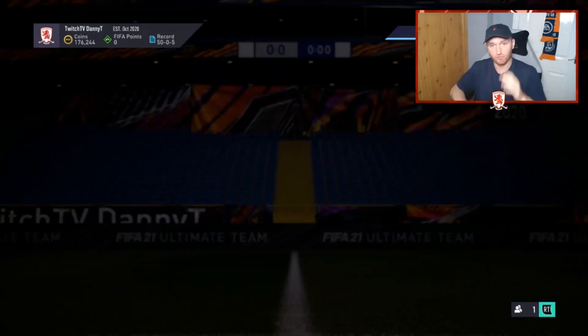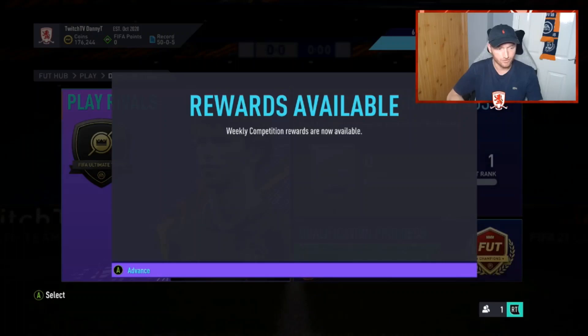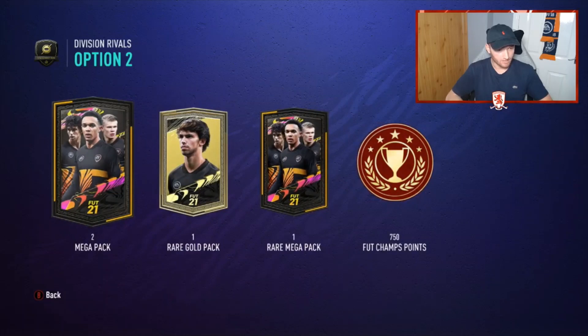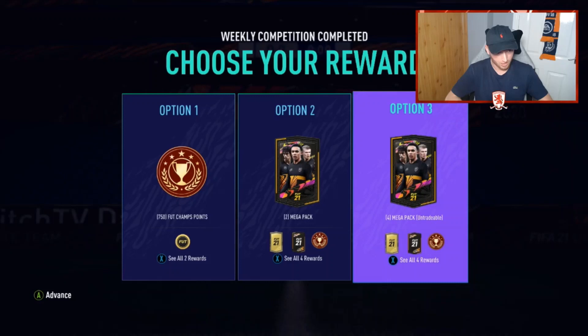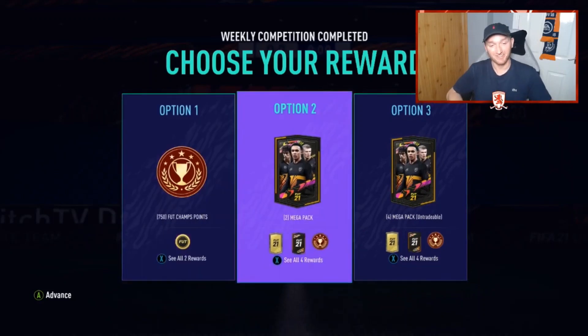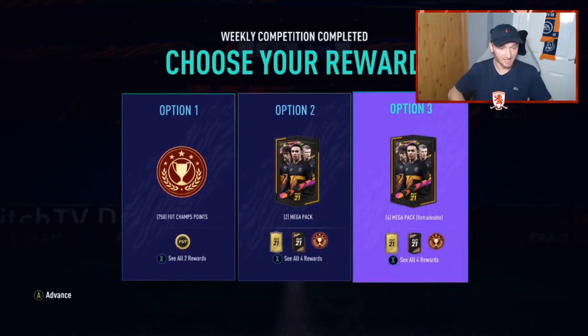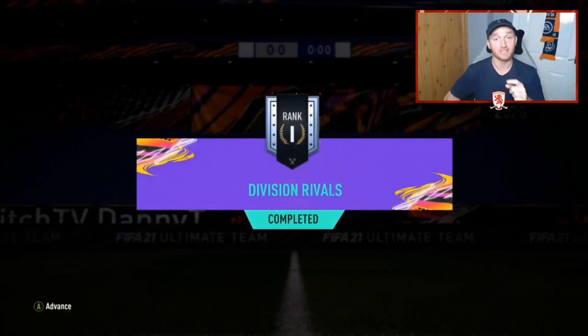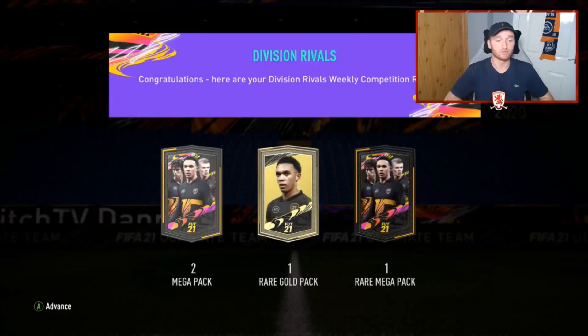Let's see what you get for Rivals — this is Rank One of Division Two on Xbox. My options are: 75k, a 35k, about 25k, 55k packs, 750 points, or double untradable packs. Obviously I'm going to take the tradable packs as always, and that is a promise for the rest of the year — I will always take the tradable packs.